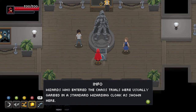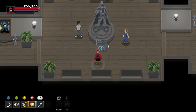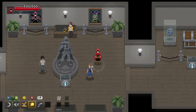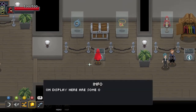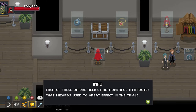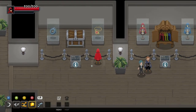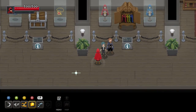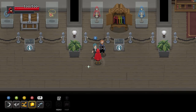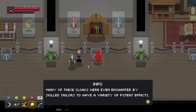They finally opened this exhibit — I can see why it took so long, so many exquisite pieces. I didn't know that these wizards ran around with enchanted cloaks too — functional and stylish, an elegant combination. Wizards who entered the Chaos Trials were usually garbed in a standard wizarding cloak. They were allowed to enter the trials with one of each of the four classes of arcana as well as a relic of their choosing. Many of these cloaks are even enchanted by skilled tailors with a variety of potent effects.